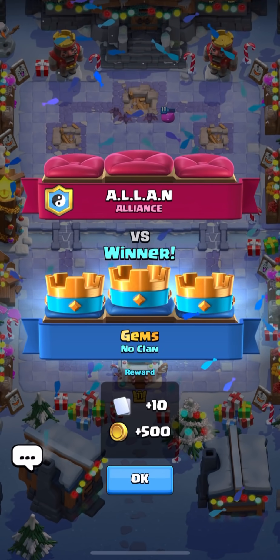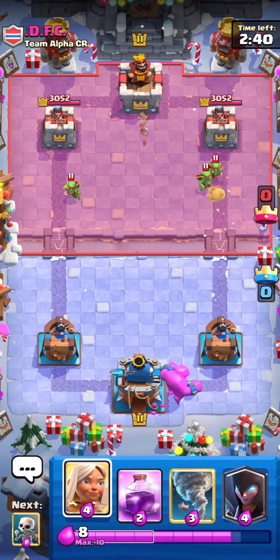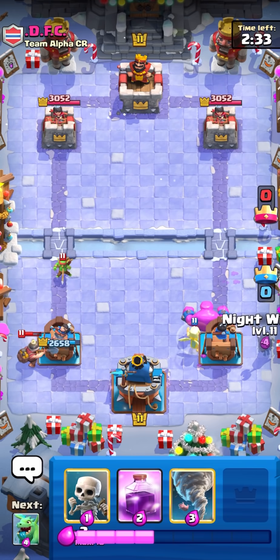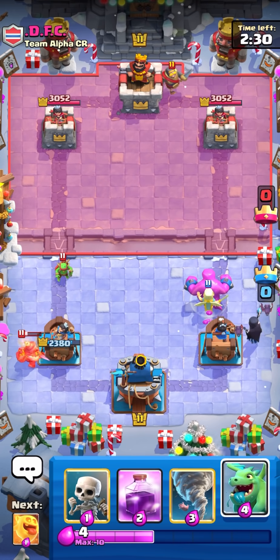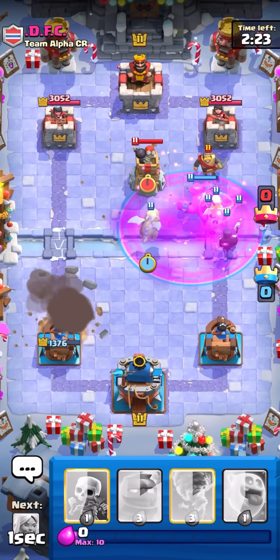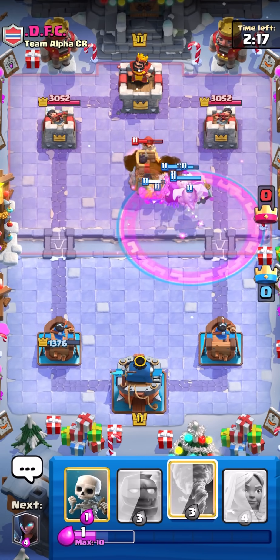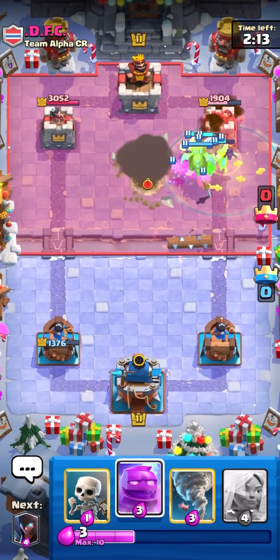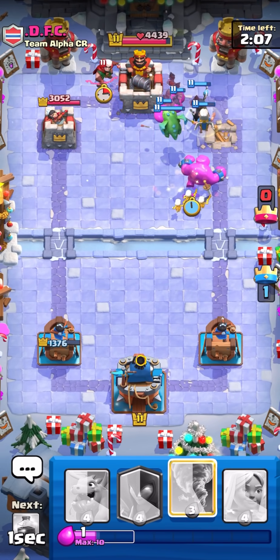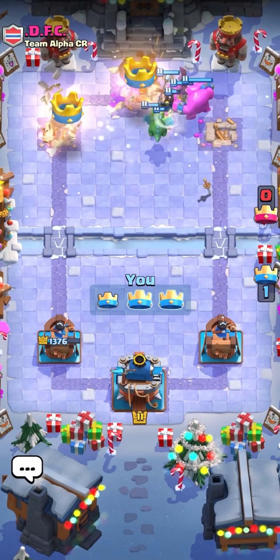He goes spear goblin so it's most likely a miner wall breakers or mortar deck. He mines the opposite lane — I can just ignore that, it's not going to take my whole tower. He goes knight as well, which is actually better than valk. A lot of these miner cycle decks run valk. He has a bomb tower too, which isn't great for us, but we have so much on the board right now and I don't think he has anything for the bats. Tower is definitely going down. I go another e-golem at the bridge and the bats are just way too much — we three crowned him in like 59 seconds. This deck is so toxic.